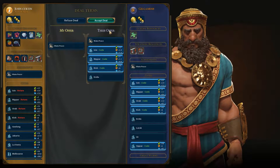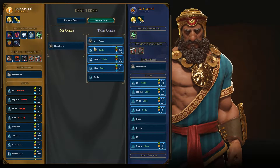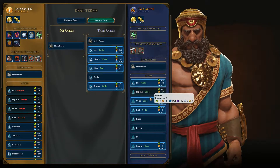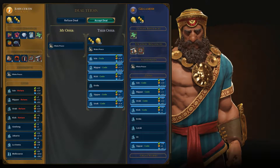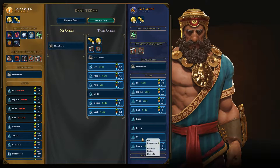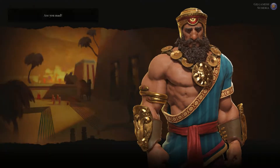Gilgamesh is trying to make peace again. He probably will give me an unconditional surrender, except for the city of Ur. Nope. Sorry.